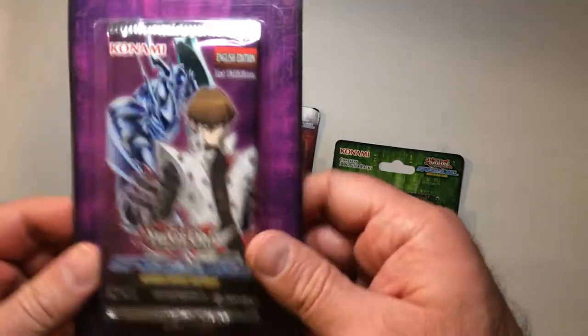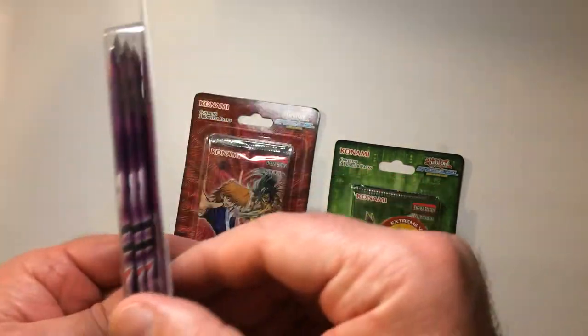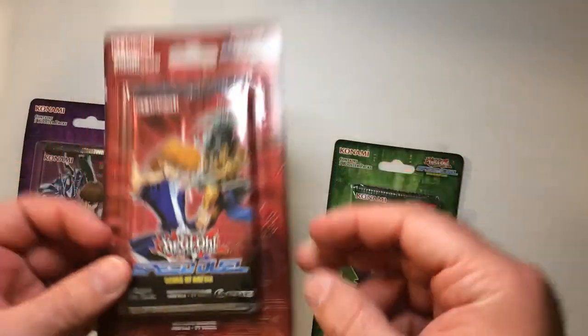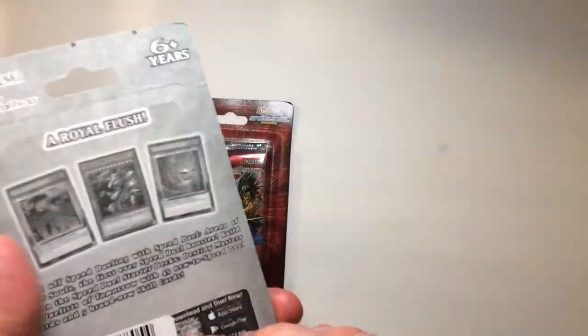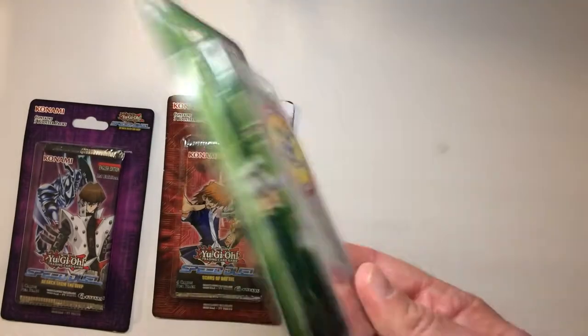Welcome back to RRR. I'm gonna take a look at some Speed Duels packs I found at Walmart: Attack from the Deep, three packs, Scars of Battle, Pride with Joey, and Yugi Arena of Lost Souls. I did have a booster box of this and unboxed that — they were all kind of crappy, so maybe this will be better.